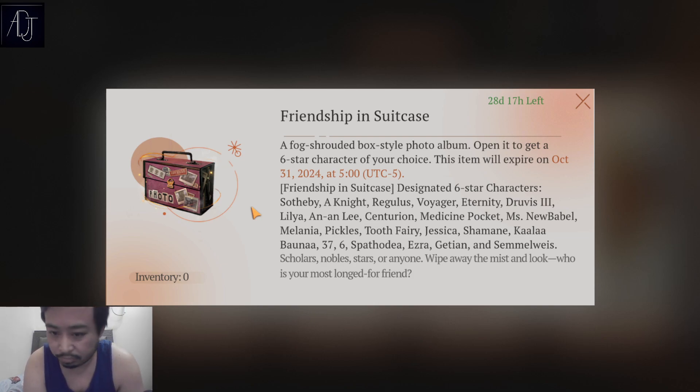DPS characters are easily replaceable, but support characters are really hard to come by. I suggest that if you're going to be purchasing this, go for the top support characters. Tooth Fairy is still very very strong — if we're talking utility, Tooth Fairy is very very strong and is the number one choice here.